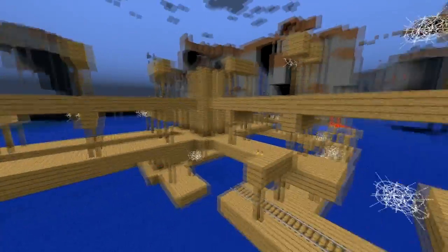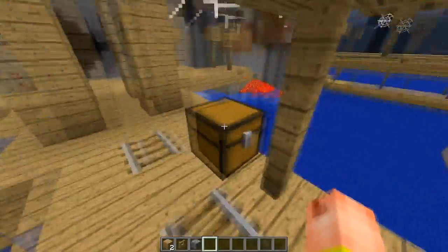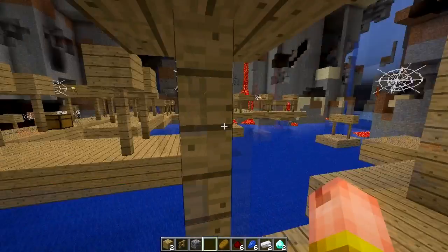Before I leave, I want to check out what that chest is, because I'm going to get a million comments asking what's in that chest. Gladly I checked — we got some diamonds, some iron ingots, redstone, some lapis lazuli, and some bread.